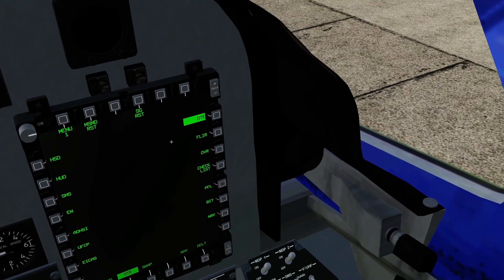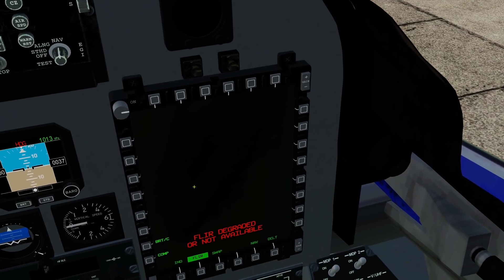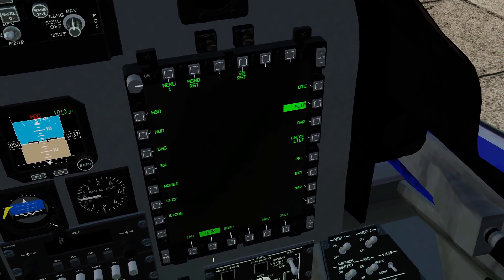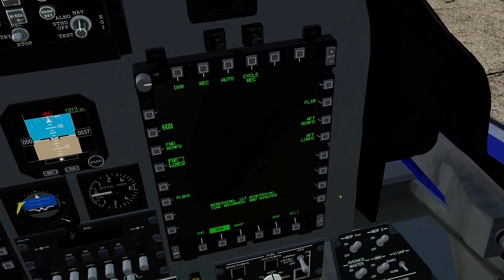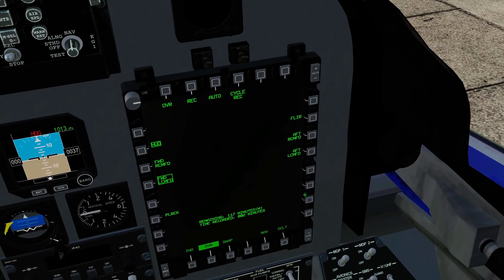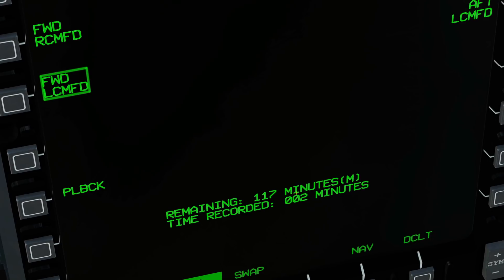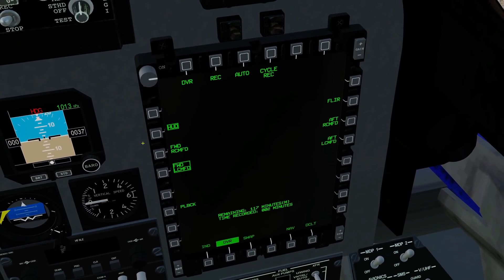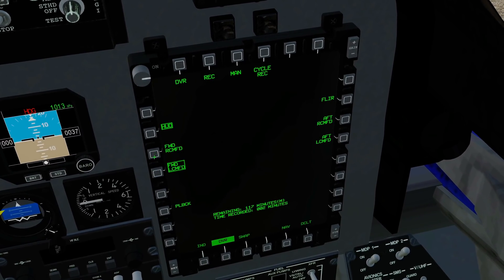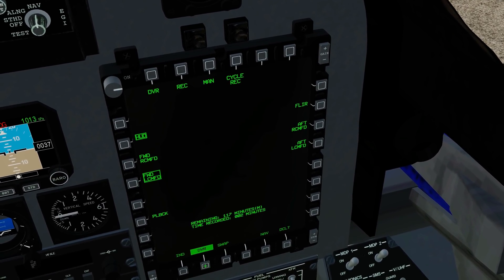Next is a dummy FLIR page. There is no FLIR because this is a mod, and mods can't really have FLIRs as far as I'm aware. So we just have a dummy page — it's degraded or not available. Next, DVR — digital video recorder. As far as I'm aware, it's not modelled at the moment; video recorders are just not modelled in DCS at the moment, but it's nice that we've got a little page here. Time remaining: I've got that many minutes of digital video recording left and that many minutes have been done. You can select what you'd like it to record — the HUD, the left MFD, the right MFD, the FLIR and so on — but obviously it's not actually simulated.